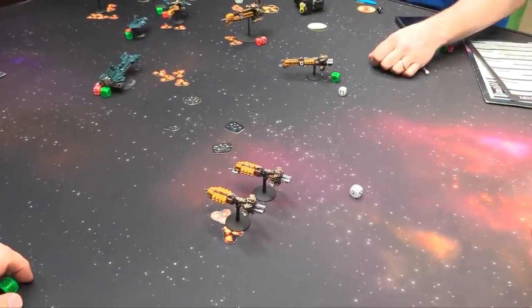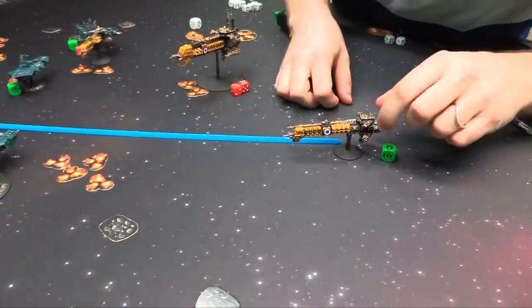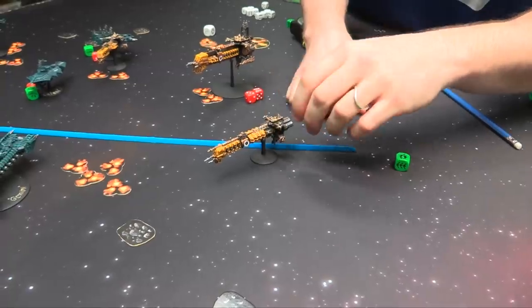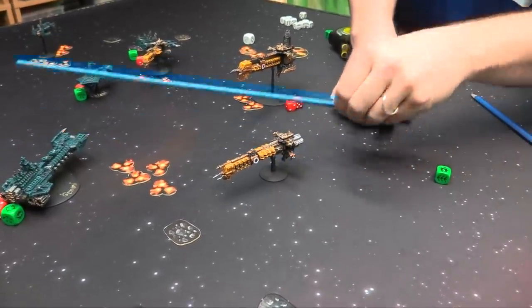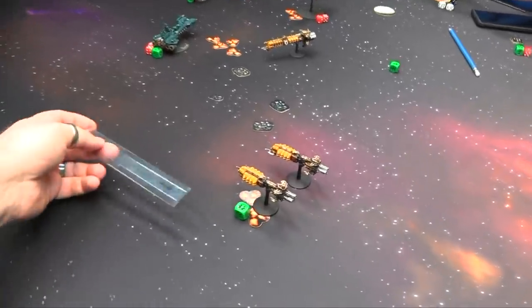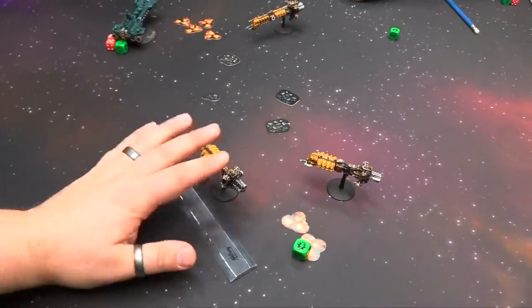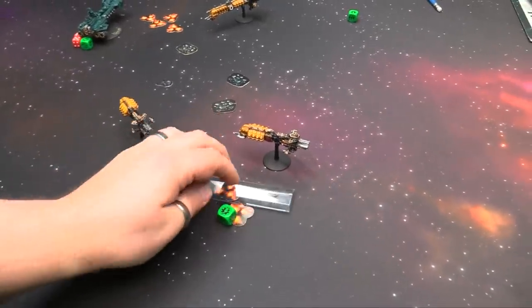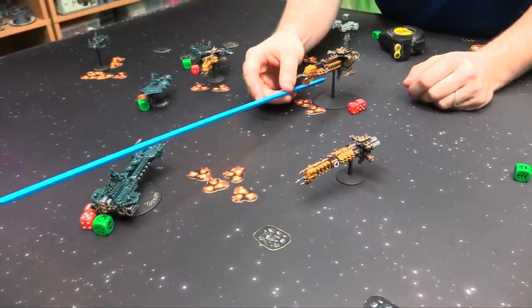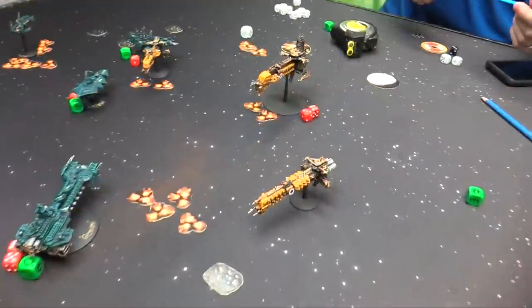Let's do some things — let's start with the big pun over here. His 6-strength torpedo salvo first, then he's going to fire his bombardment cannon. Weapon batteries — we're going to shoot them at this guy. Capital ship closing but a bad shift because of the blast markers. So 6 dice on 6s into your Arc Mechanicum. Or I could do them into this guy — then I think you'd have to test. I'll do them into that guy. No brace. 6s — 1, 2 — 2 shields down.